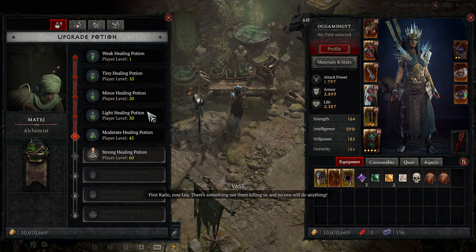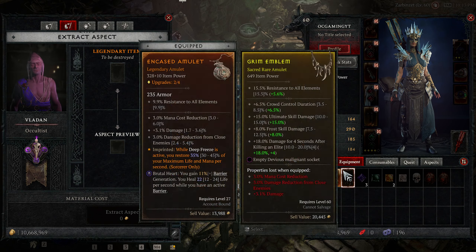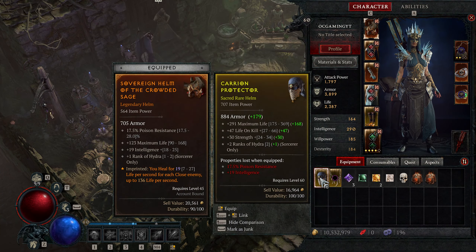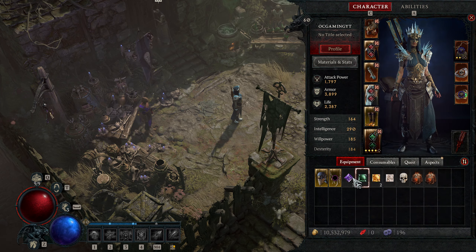Oh wait, we also have a potion upgrade! Let me extract that — thank you very much. That is how that's done. Let me see what kind of Devious hearts we can get.